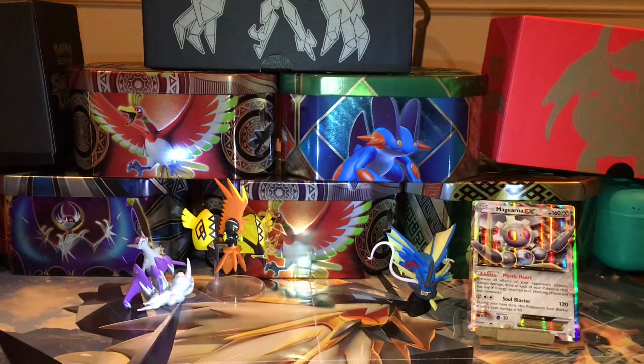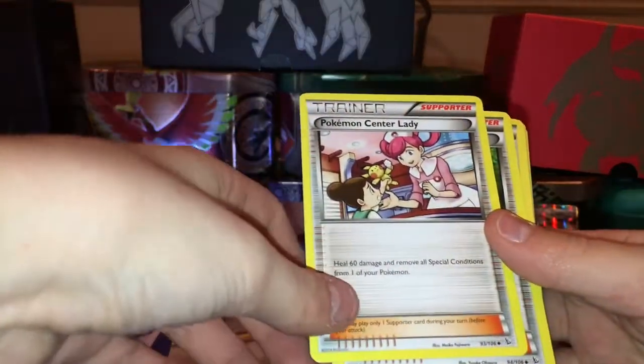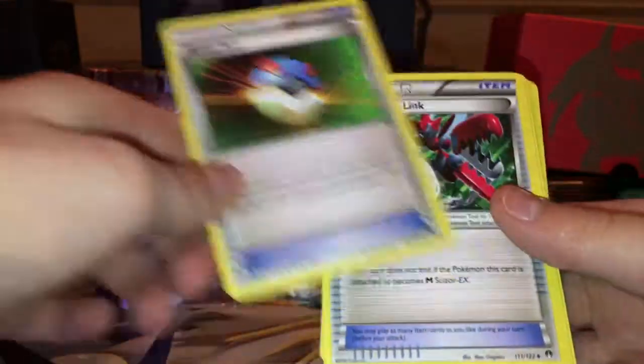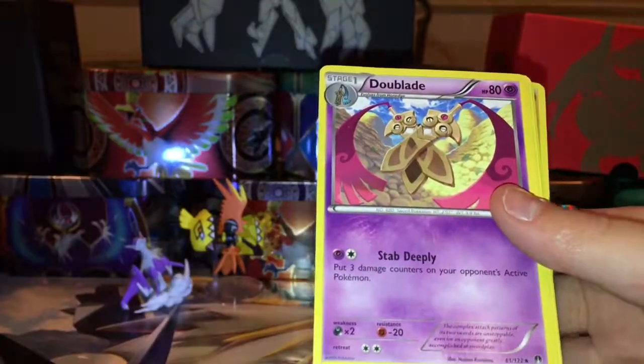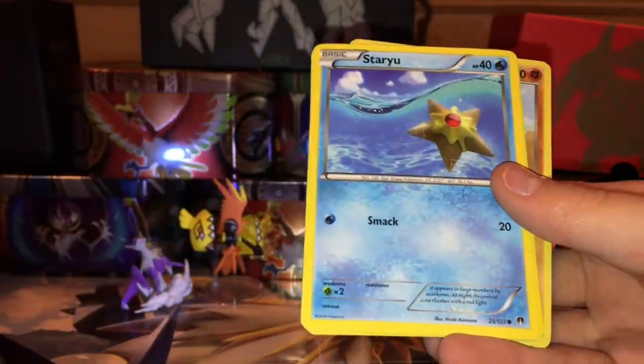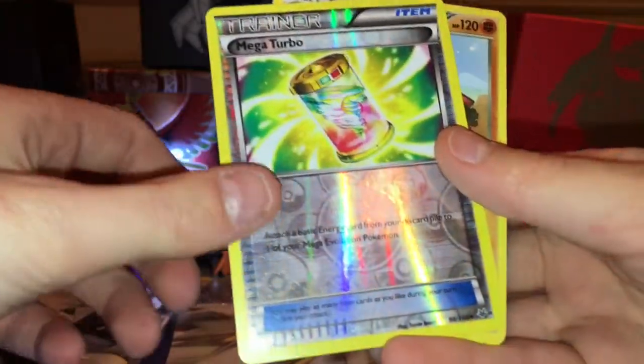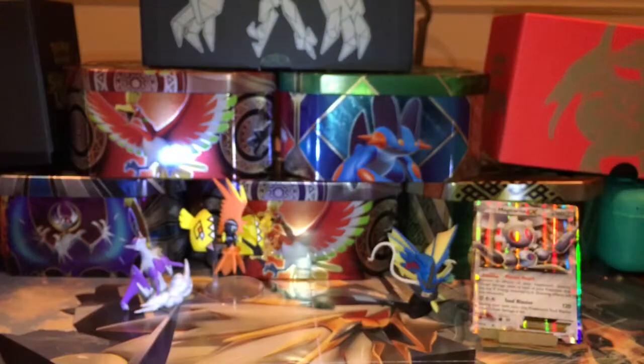Let's get on to the next booster. We have a Pokemon Center Lady, Pokemon Fan Club, Great Ball, Scizor Spirit Link, Dusk Blade, Haunter, Staryu, Corsola, Mega Turbo, and a Primal Kyogre — it's a regular rare.